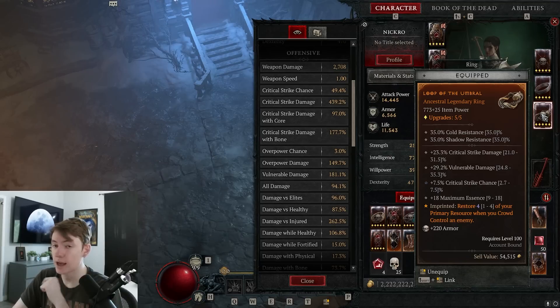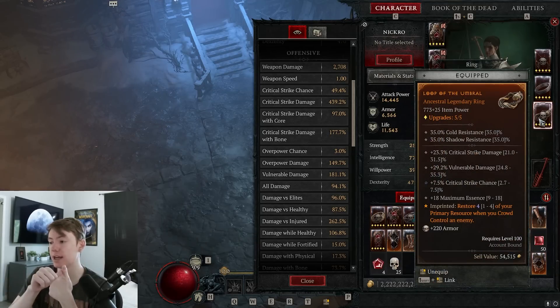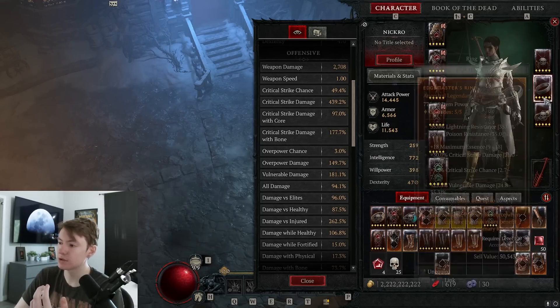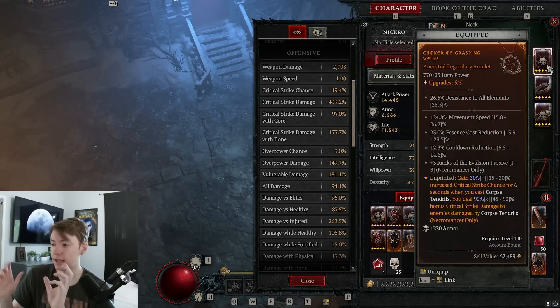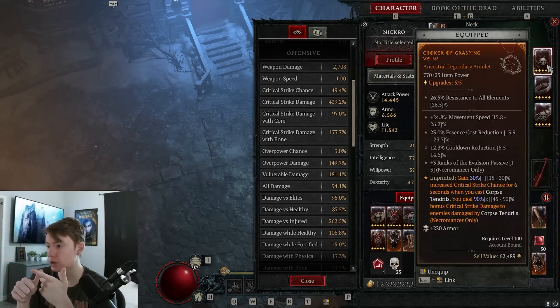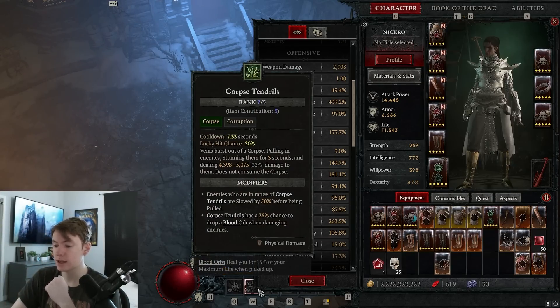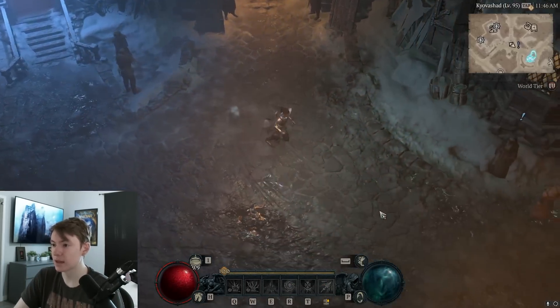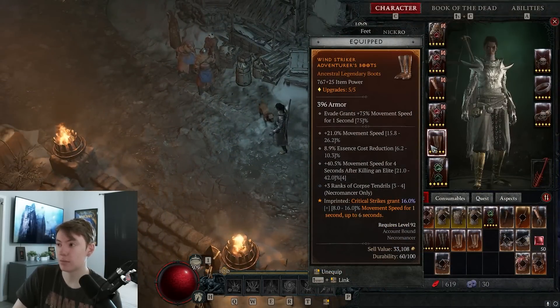For rings: do not put lucky hit on your rings — you're massively nerfing damage for no reason. You want crit chance, then Vulnerable damage, then max Essence, then crit damage. Crit chance is mandatory to reach crit cap; Vulnerable damage is a crazy amount of damage to skip; max Essence is basically percentage damage and crit chance; and crit damage is obviously good. For the amulet: ranks to Avulsion or Compound Fracture, cooldown reduction for Corpse Centrals and Blood Mist, Essence cost reduction so Bone Spear costs less, and movement speed since Necro is very slow.